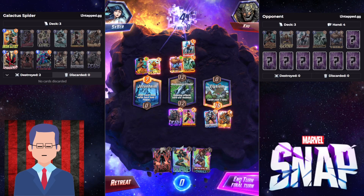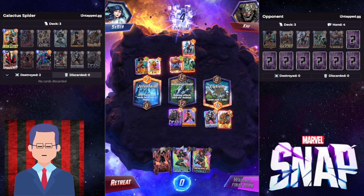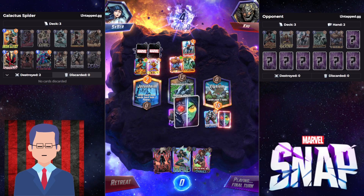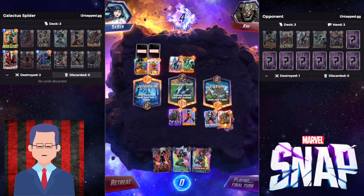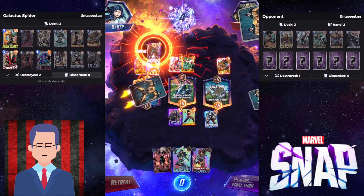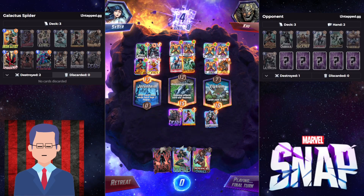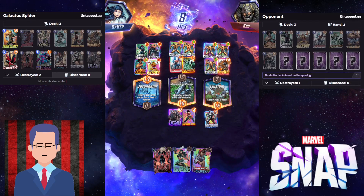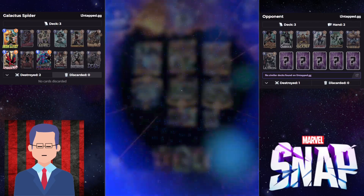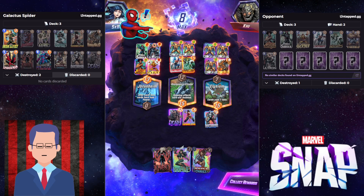Do you think this is gonna be enough? The worst thing that can happen is Mystique into something else — we have two cards, that's scary. It's Ultron, so that's gonna be a Wasp. Really great play on their part. Oh, it's Mr. Sinister because of Elysium. But it's still not enough because Shang-Chi just wrecks people — he makes you disappear like a piece of dust.